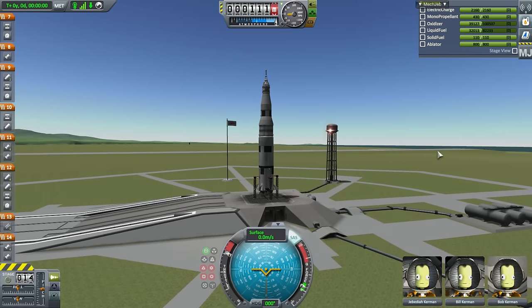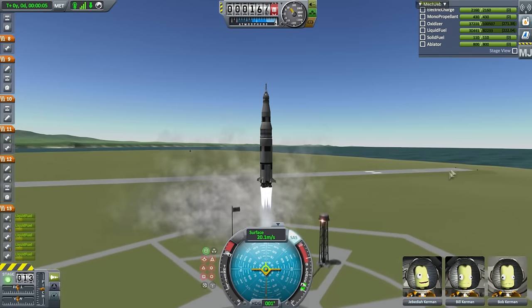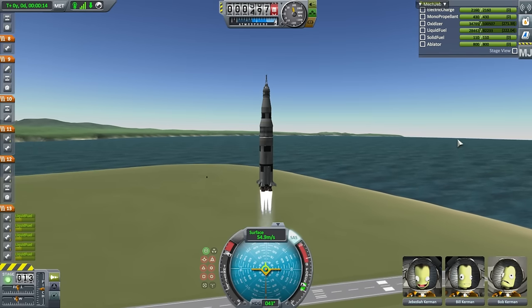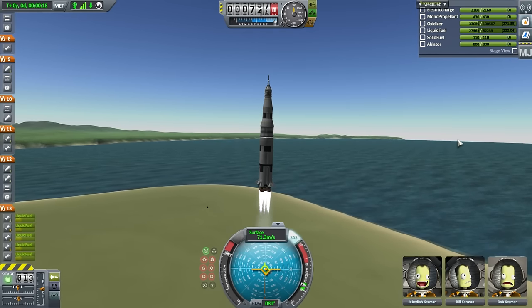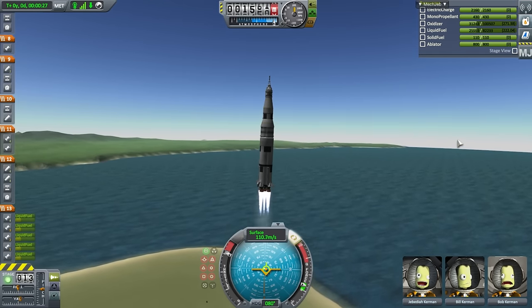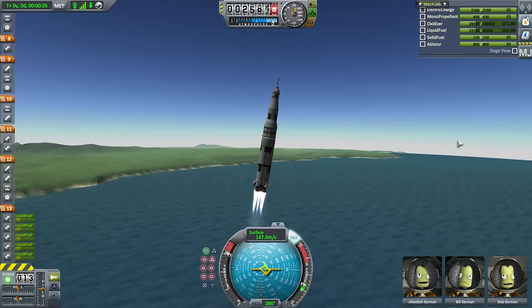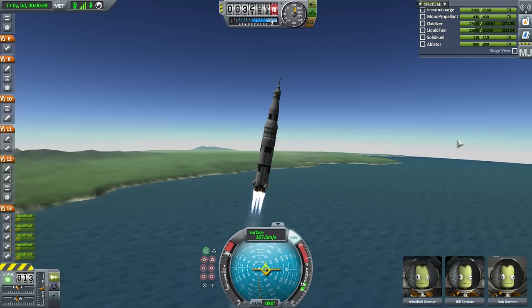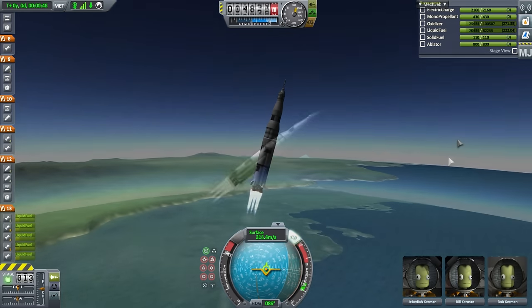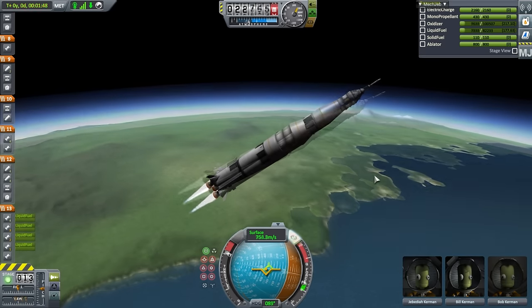Alright, here we go again. SAS on, throttle up, ignition, and launch. You can see how little fuel we're actually carrying compared to our capacity. We'll try and fly basically the same sort of trajectory as before. Kerbin and Earth have similar atmospheres to a point, but Earth's atmosphere in Realism Overhaul ends at 140 km whereas Kerbin's ends at 70 km. During the later phase of the launch you have to flatten out a lot faster around Kerbin than around Earth.